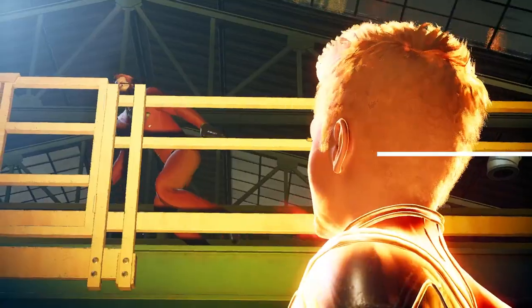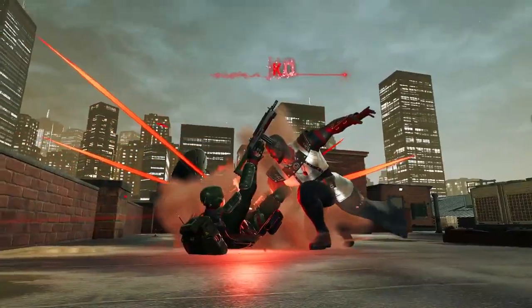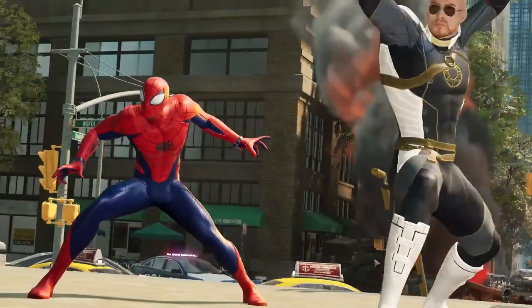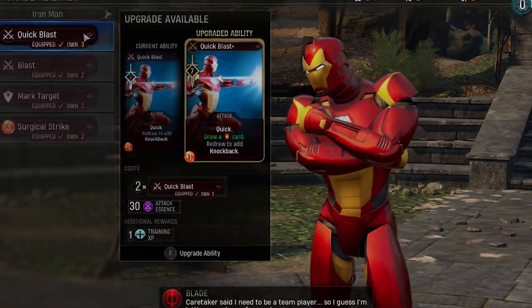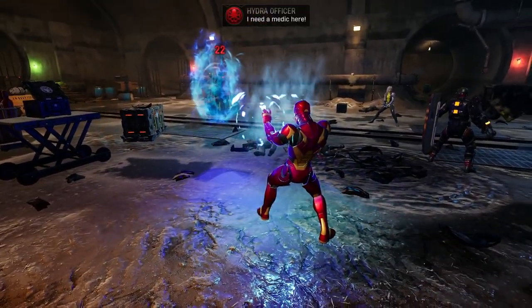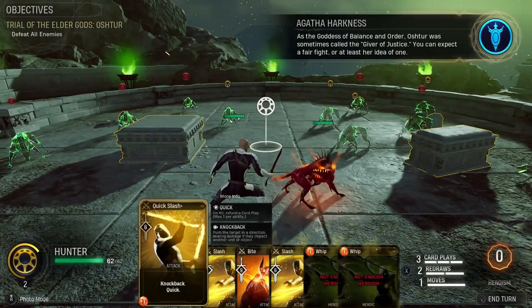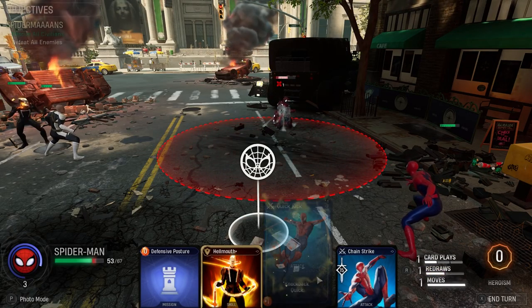Each mission requires you to bring in three different superheroes, chosen from the likes of Blade, Ghost Rider, Captain Marvel, and many others. Each is equipped with a pool of signature ability cards which act as their special moves from the comics and films — with Iron Man shooting repulsor beams, or Doctor Strange unleashing combat magic. These cards are shuffled into a randomized deck at the start of each battle, and every turn you'll usually only be able to play a maximum of three freshly drawn moves.